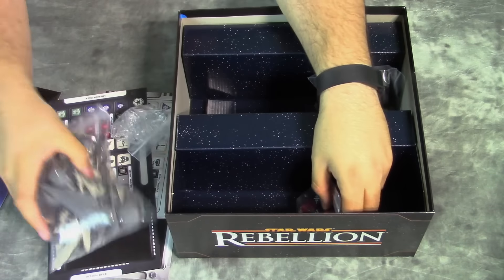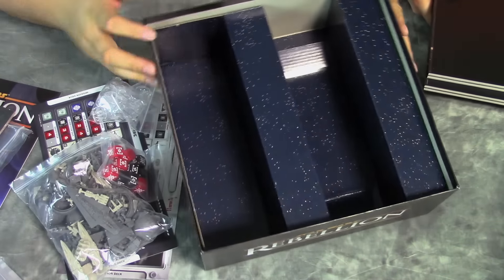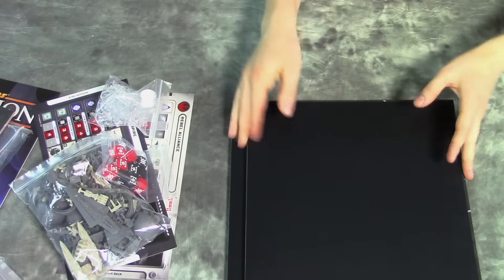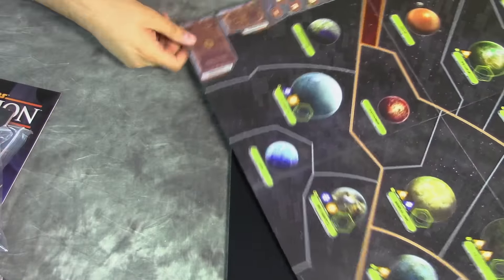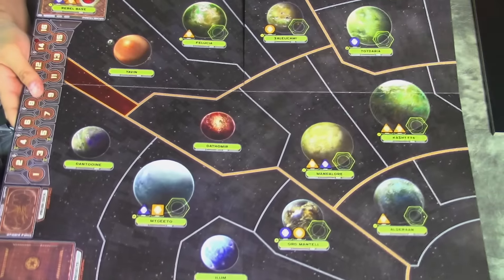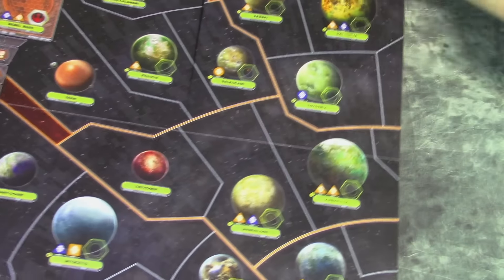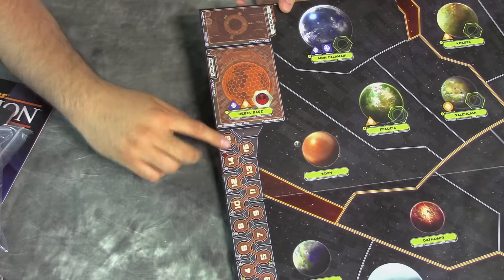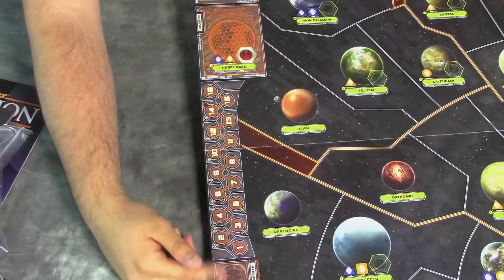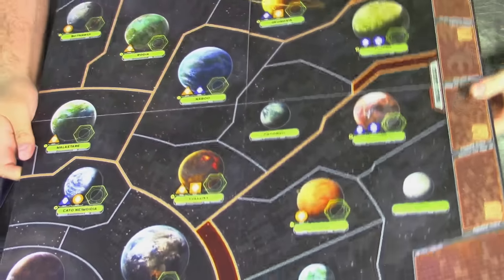We've got all of the miniatures, custom dice, decks of cards, and organized insert boxes. Here are our two map sections — this is one half of the board, and it could be a board game by itself. It's one half of the galactic map. You play with the full board regardless of player count. On the sides you've got objectives, locations, rebel stuff, the turn counter, objective points, scoring, and slots for your probe deck. The other half has card slots and build order spaces.